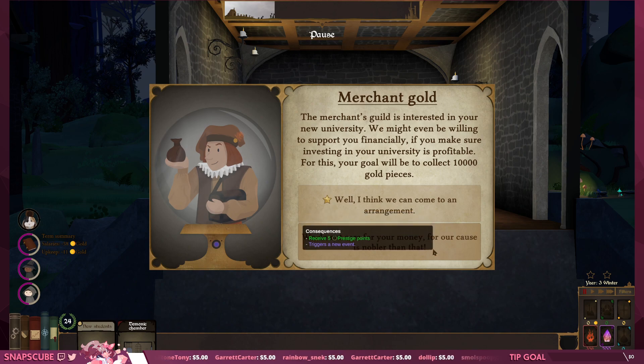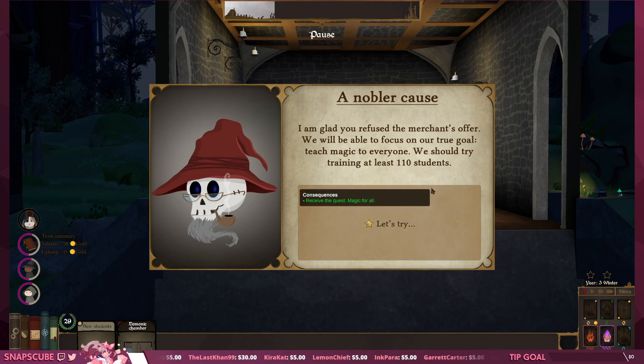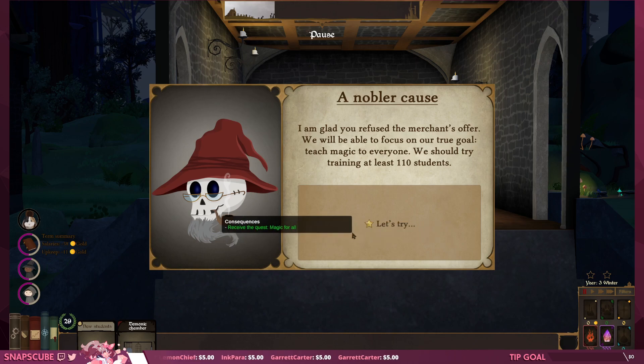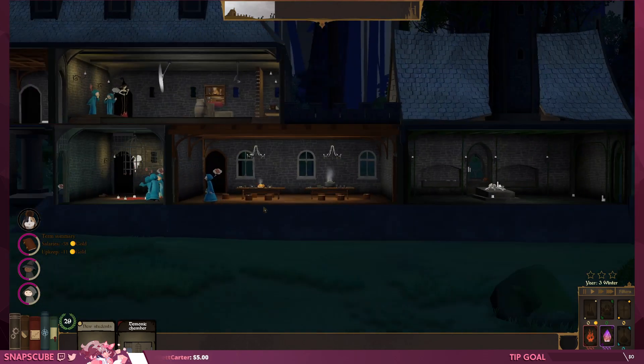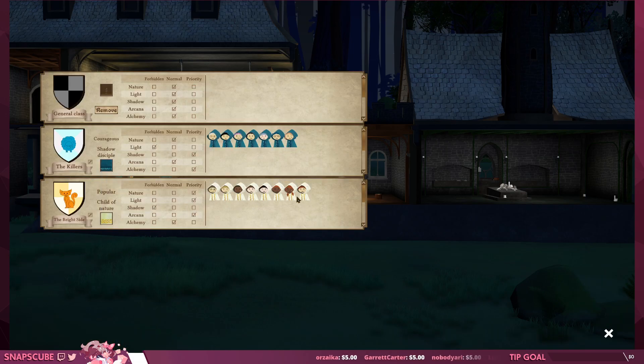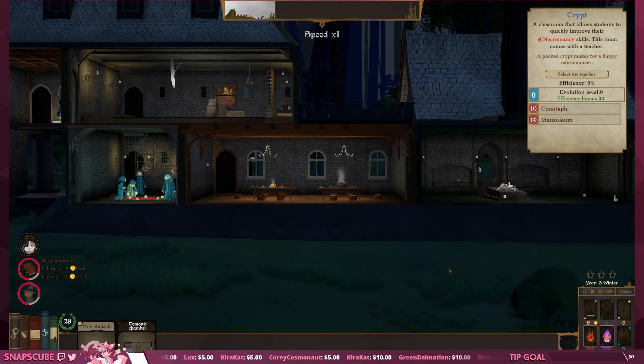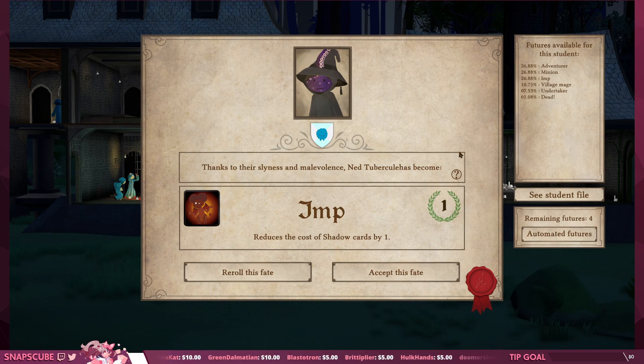Yikes. 'We don't care for your money — our cause is nobler than that.' 'I'm glad you refused the merchant's offer. We'll be able to focus on our true goal: teaching magic to everyone. We should try training at least 110 students.' Okay, let's try! Now I have a reason to recruit a bunch of students. How many do we have right now? Not that many — about 15 students. Thanks to their slyness and malevolence, Ned Tubercule has become Imp — reduces the cost of shadow cards by one. Reroll or accept this fate?